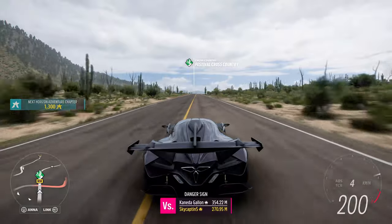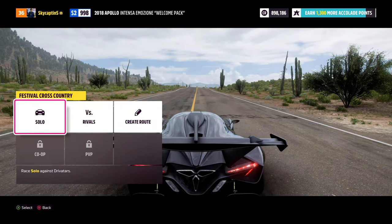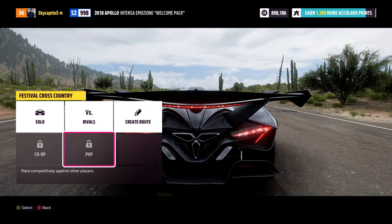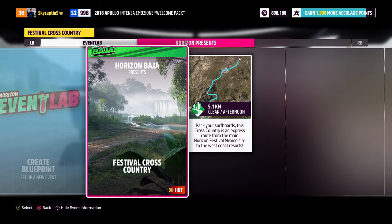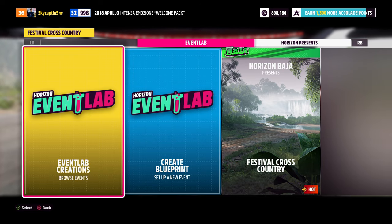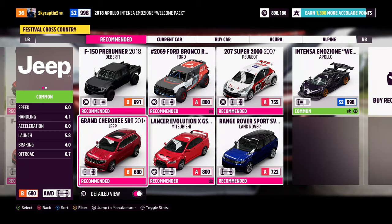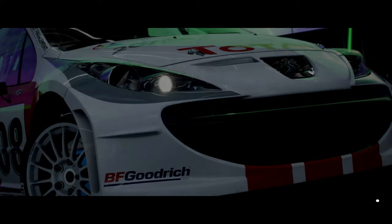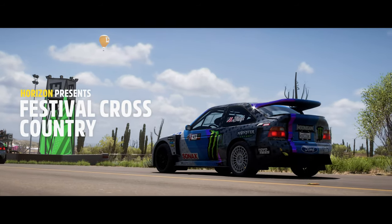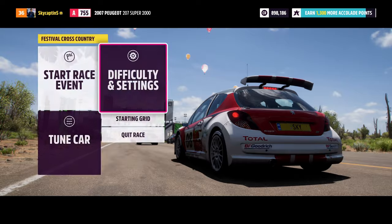Let's get into a race. When entering an event you've got options: co-op, PvP against others, rivals, create your own route, or a solo race against Drivatars. We're doing a regular event — cross country. Before you even start a race you can tune things, change the starting grid, and adjust the difficulty, all right there from the beginning.